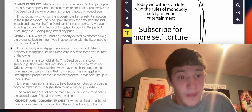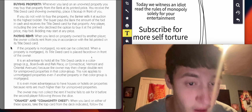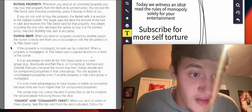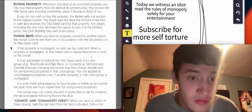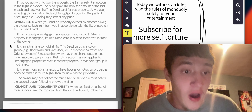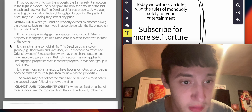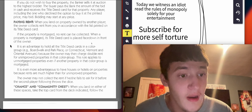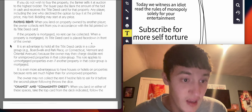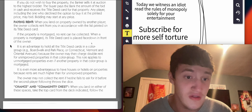Bank property: whenever you land on an unowned property, you may buy that property from the bank at its printed price. You receive the title deed card showing ownership — place it face up in front of you. If you do not wish to buy the property, the banker sells it at auction to the highest bidder. The buyer pays the bank the amount of the bid in cash and receives the title deed card. Any player, including the one who declined the option to buy it at the printed price, may bid — bidding may start at any price.